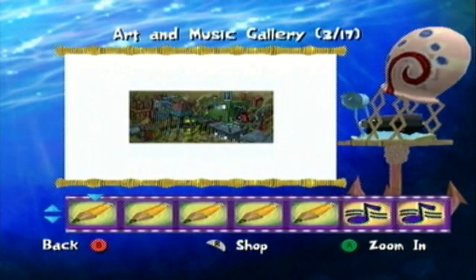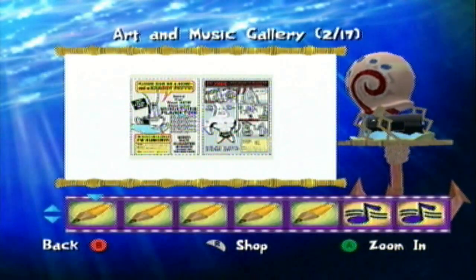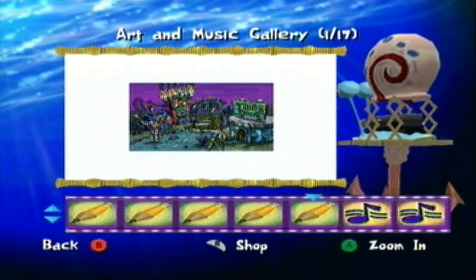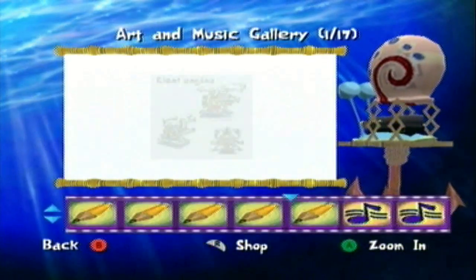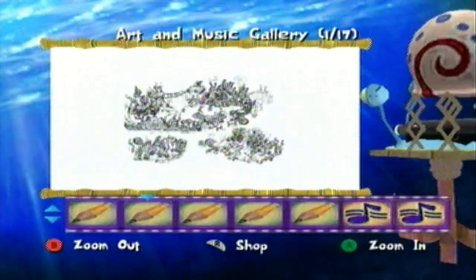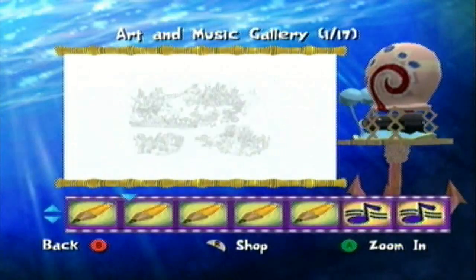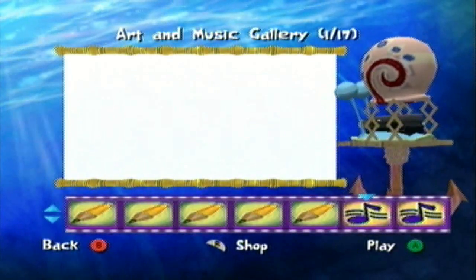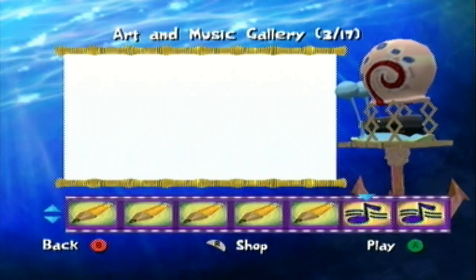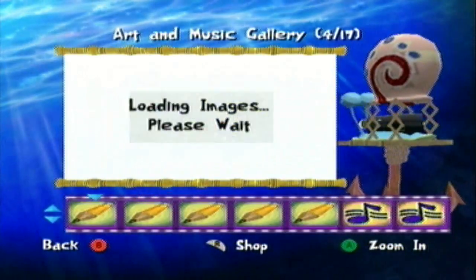Basically there are 17 different category sections here. Most of them have five different concept art pictures from the creation of the game. You may notice that some of this art was actually present in the Let's Play outros - these are basically where those outros came from. In addition to that, you can also go to the right, and most of these slides do have songs - two songs at the end of each one. So basically there's music for the entire game here. This is basically your sound test and gallery combined.